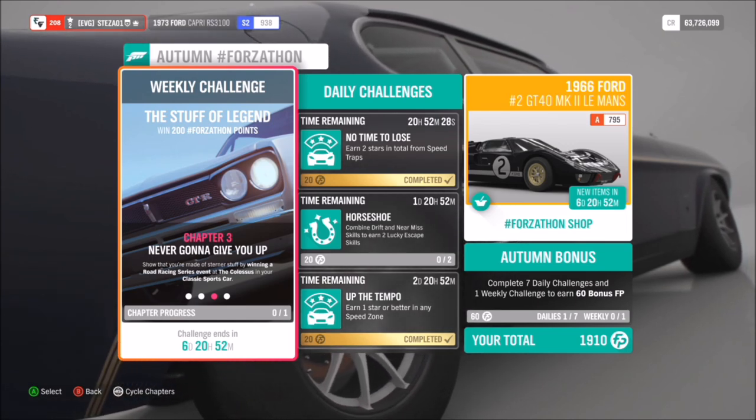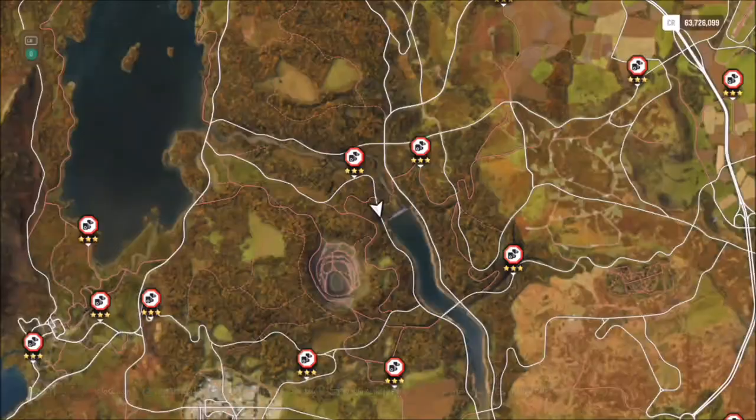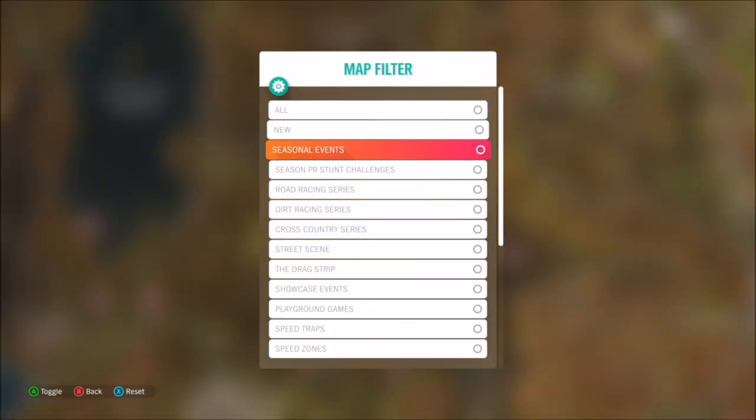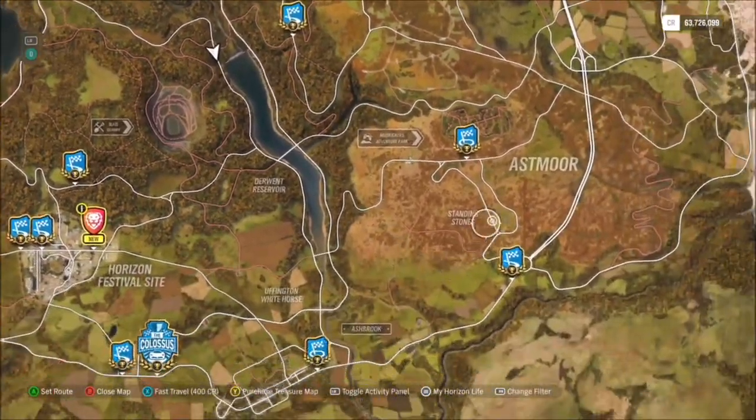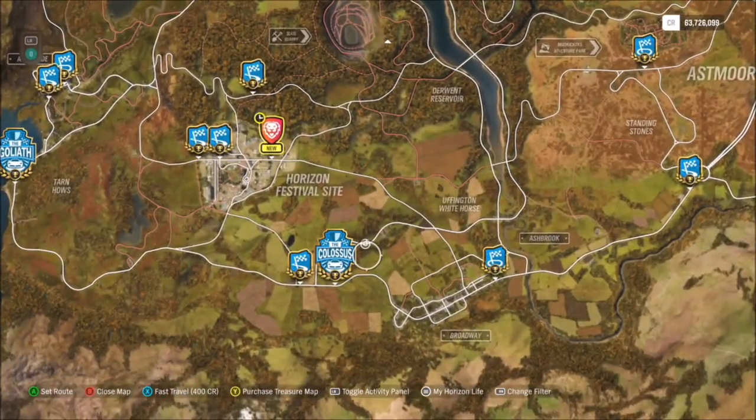All you need for three stars is to hit 90 miles per hour, so you can keep it at 100 if you want to make it more controllable. It's entirely down to yourself, but it's a very easy speed zone and I recommend using that one.